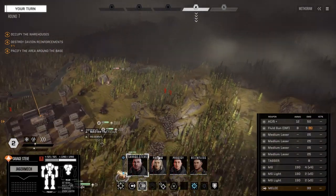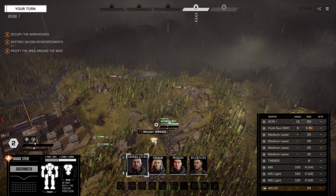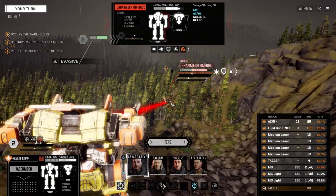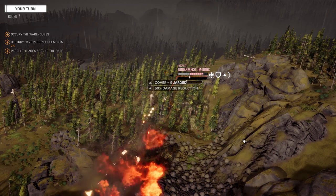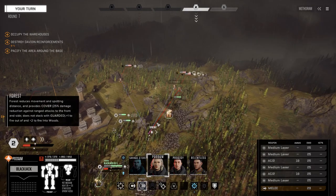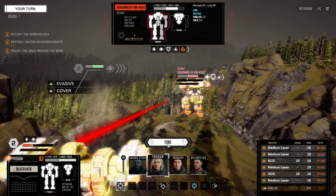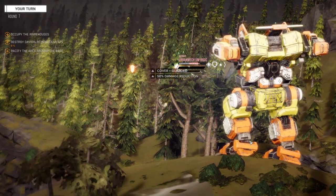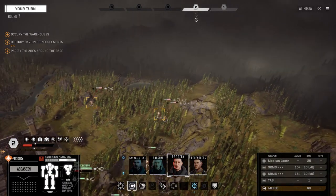Let's sprint up here, I want to engage these guys. That does look like an Urban Mech - sure is, AC-10 version. Let's just dump everything on this guy. Okay, really bad. We can get on the other one from here too - firing everything, commencing alpha strike. We're all going to a disco show here.